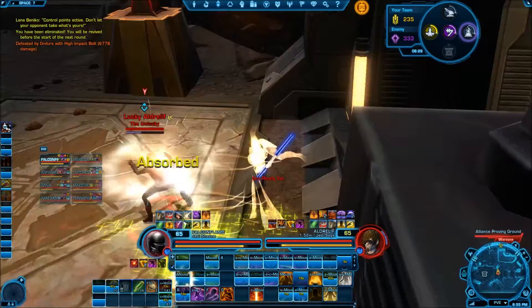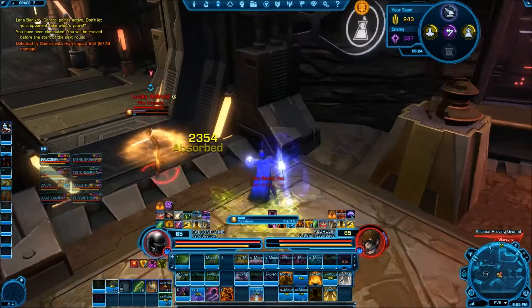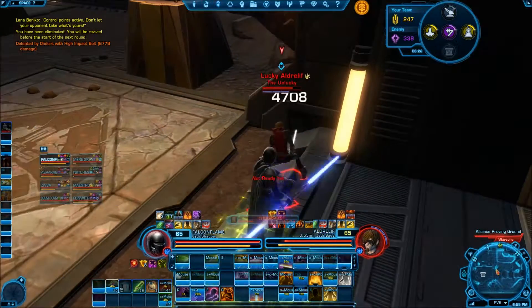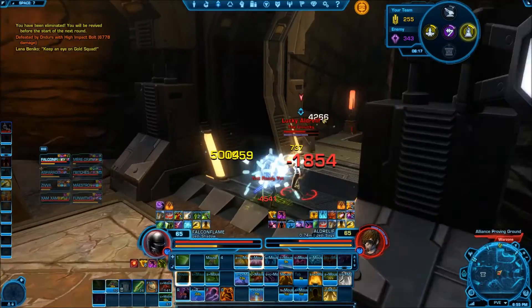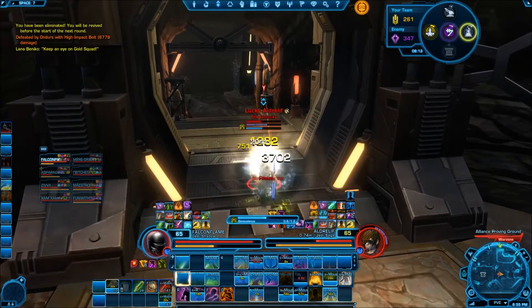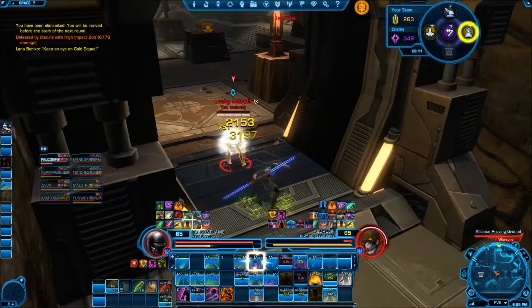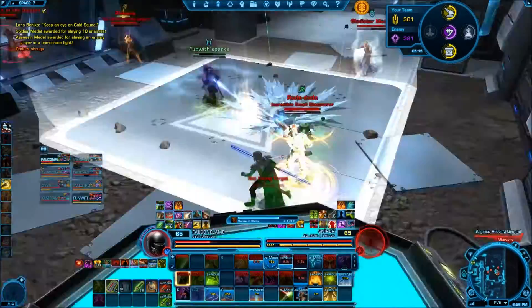The corridors provide a lot of opportunity for random 1v1s — like here I go against a Sage — and because you're both usually going from your spawn, you have the opportunity to just kind of play around with it. I kind of like this because, although people are clustered at nodes, walking in between has a lot of potential for individual skill and just having a fun time.